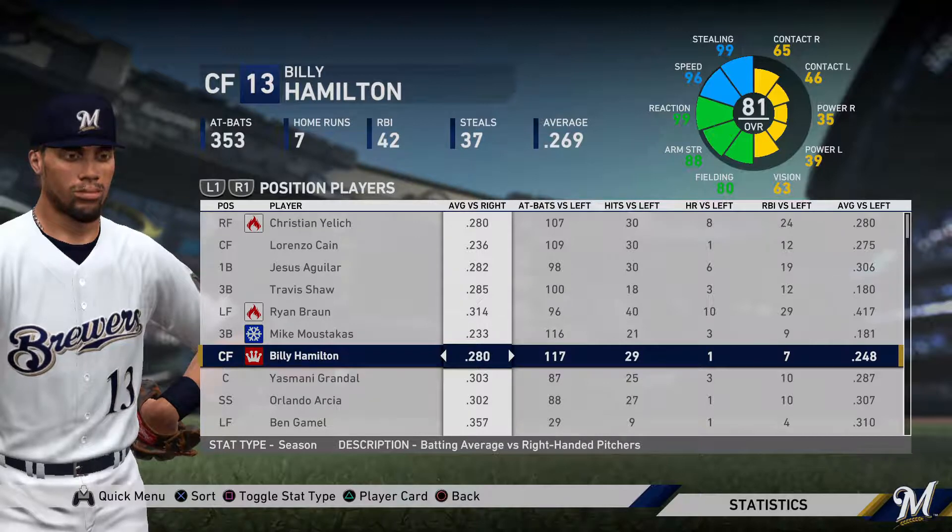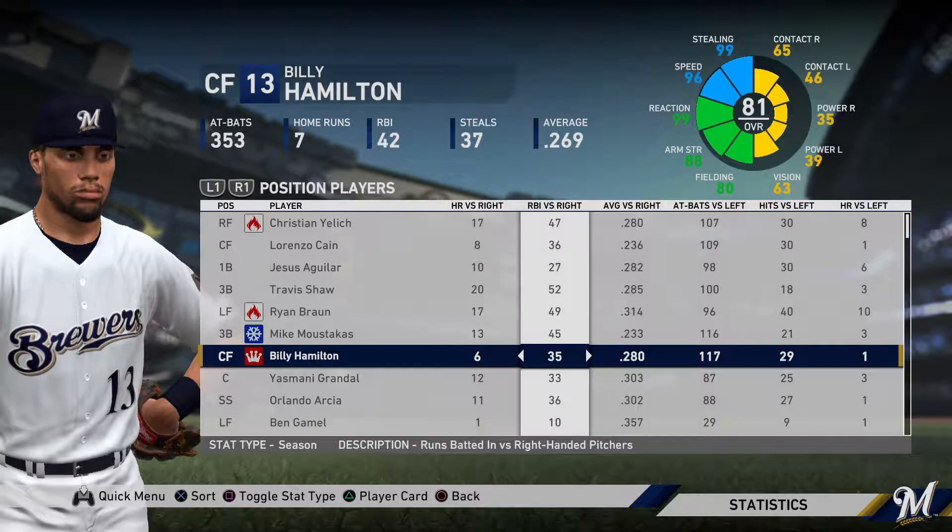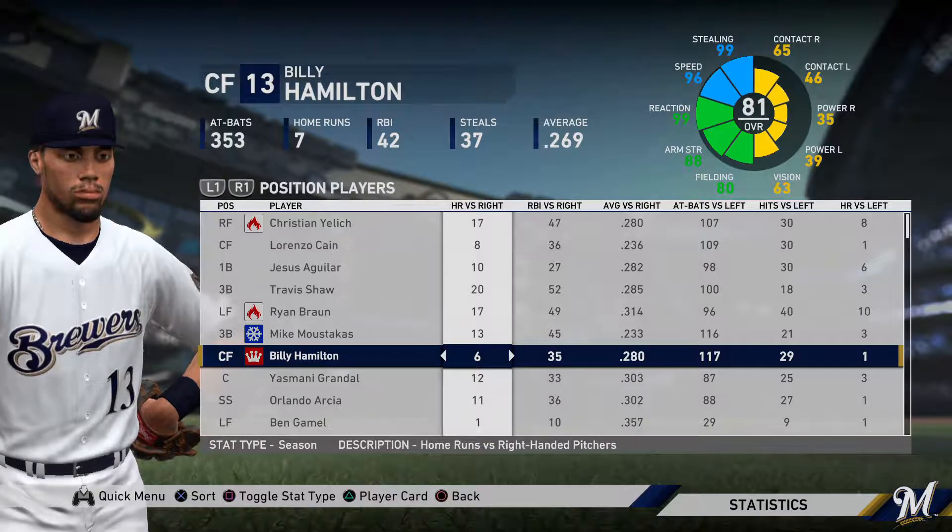Batting average isn't the only metric, but I think I'm going to have Billy Hamilton play left field against righties, and Ryan Braun will come into first base. Hamilton actually has more RBIs against righties than Aguilar, and even the home run differential isn't that big — Aguilar has 10, Hamilton has 6 against righties. If the offensive production is similar enough, Hamilton's speed and fielding is going to be a huge upgrade, at least against righties.